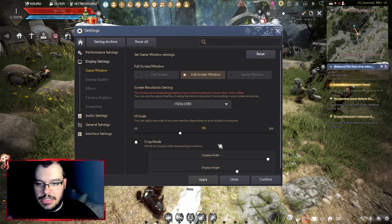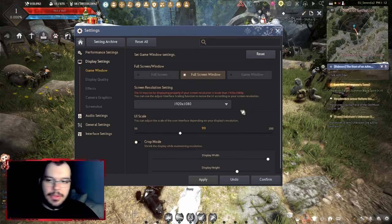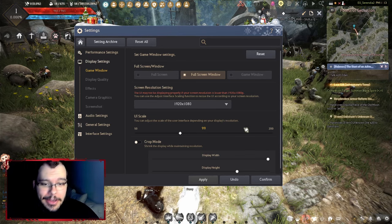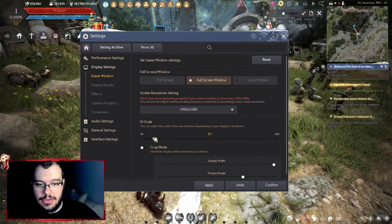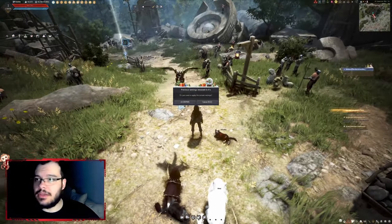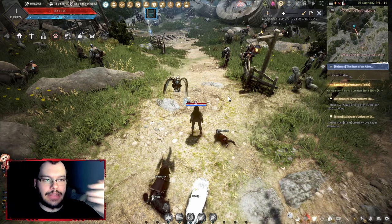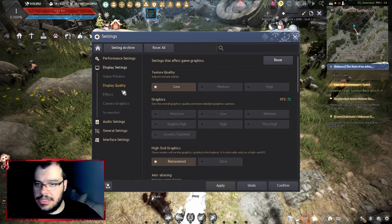On display settings, most of them are self-explanatory. UI scale helps scale your interface — I keep it at 99, which is how it looks right now. You can lower it significantly but at 50 things get very small. Display quality is what we were looking at earlier.